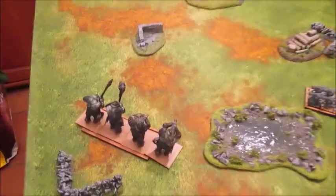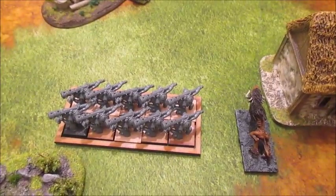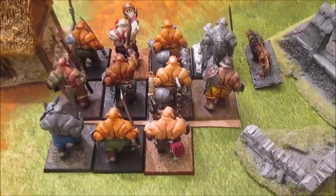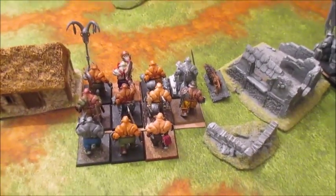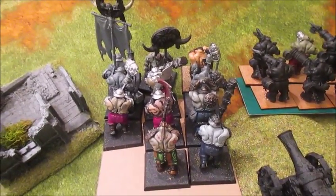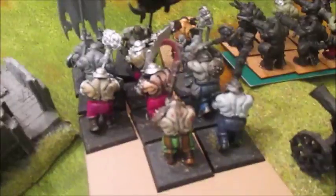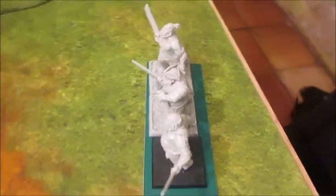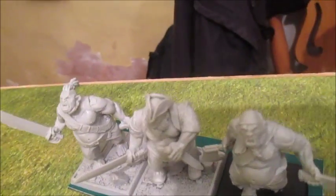My Ogres starting over here: four Iron Guts, ten Gnoblars with Trappers — it's worth noting he's got Trappers — a Sabre Tusk, ten Bulls with a Butcher, and there's supposed to be a Firebelly in there but he's starting off the table. Another Sabre Tusk, nine Iron Guts, a Slaughter Master and a BSB — this unit looks a bit crappy at the moment because they weren't set on the hill, but they're not quite as far forward as that.